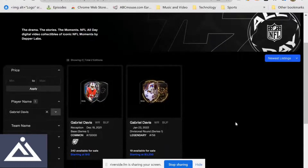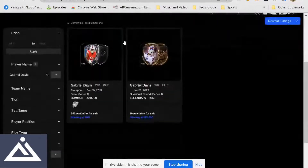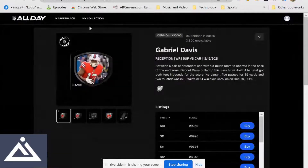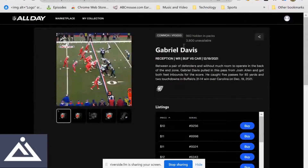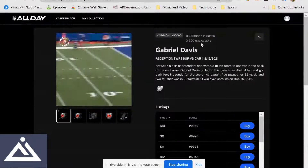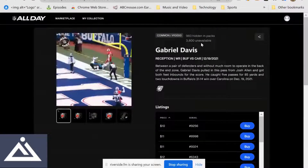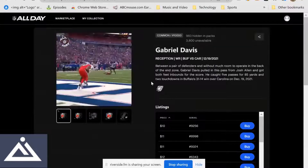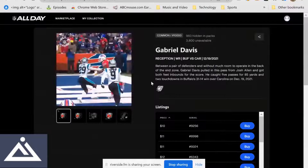My last one — Gabe Davis. He's got two moments, but we're talking cheap moments, the cheap seats as it were. We're looking at the ones below $20. Here's one for $10, only 38% yet to be minted — so that's good. It's the all-day debut badge, a common moment, and 10,000 circulation. Come on All Day, lower those circulations. But 38% is certainly better than 50% yet to be minted.